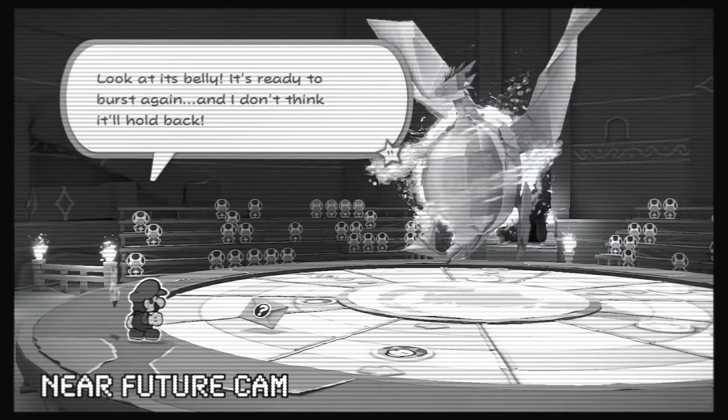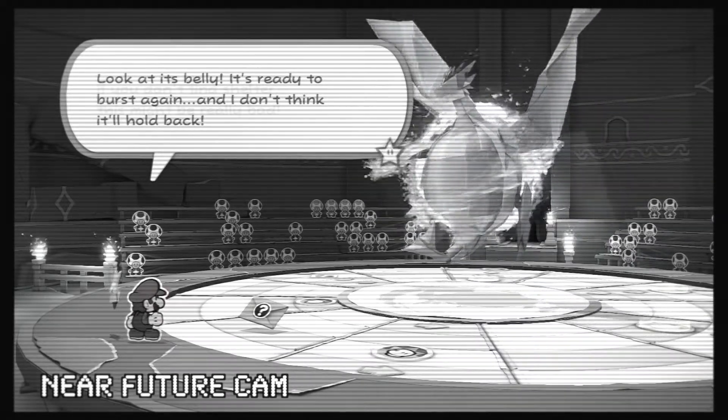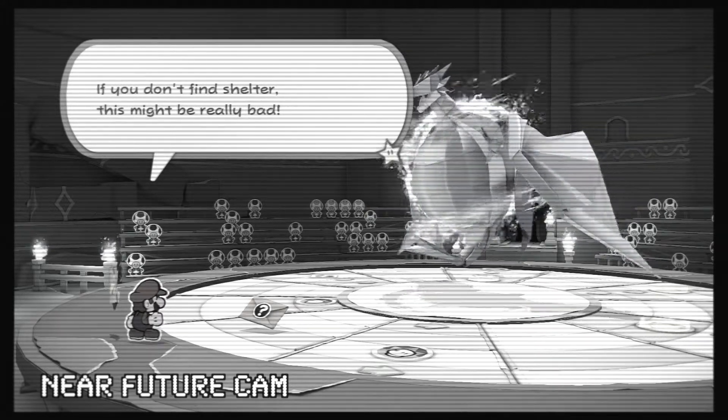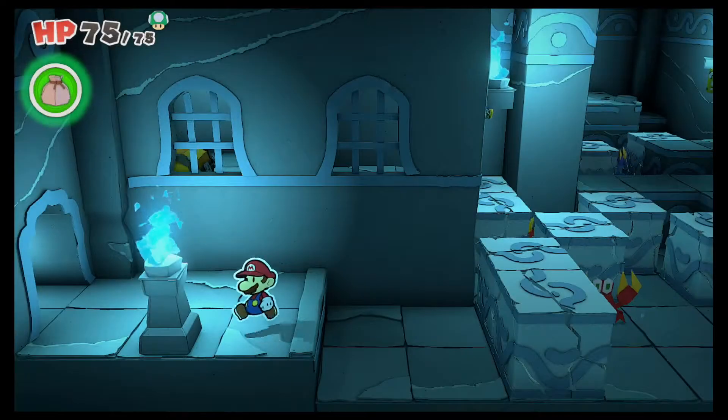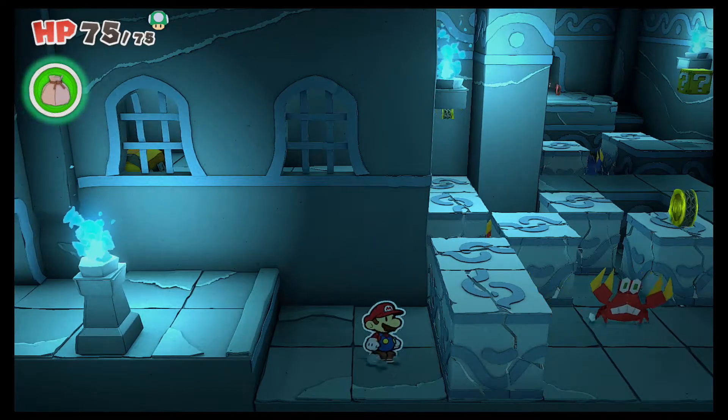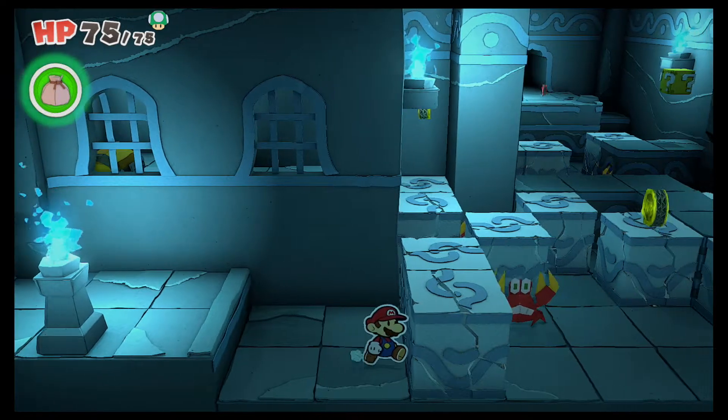Look at its belly, it's ready to burst again and I don't think it'll hold back if you don't find shelter. Oh, you mean like a Nerd Out Shelter? Hello and welcome to the Nerd Out Shelter, where it's a safe place to nerd out. This is episode 21 of Paper Mario: The Origami King.